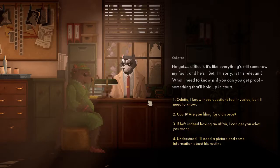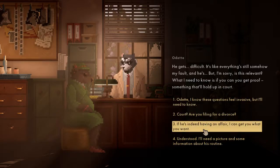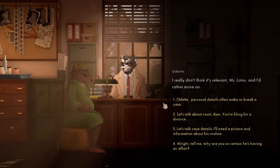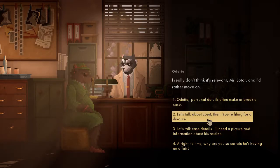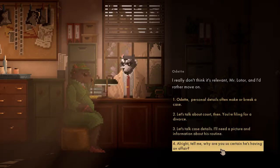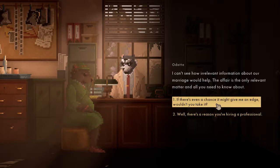'Everything is somehow my fault.' What I need to know is if you can get proof — something that'll hold up in court. Are you filing for divorce? 'I'll need to know — if he's indeed having an affair, I can get you what you want. I'll need a picture and some information about his routine.' Personal details often make or break a case. Why are you so certain he's having an affair?